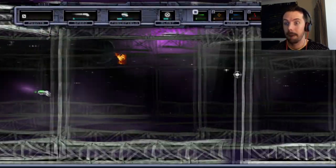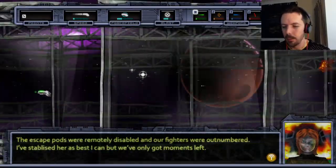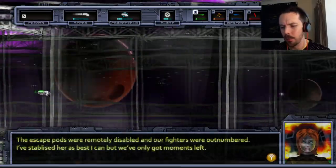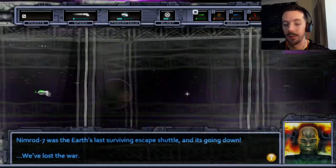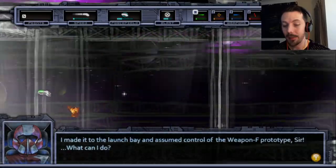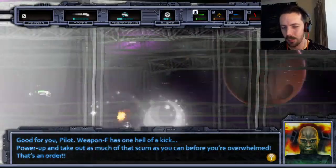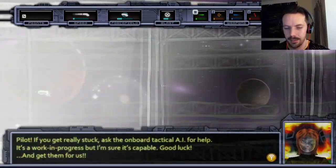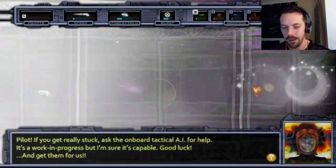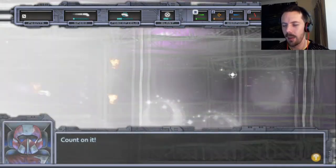Loading. The escape pods were remotely disabled and our fighters were outnumbered. I've stabilised her as best I can, but we've only got moments left. Nimrod 7 was the last surviving escape shuttle, and it's going down! We've lost the war. I made it to the launch bay and assumed control of the Weapon F prototype. What can I do? Good for you, Pilot. Weapon F has one heck of a kick. Power up and take out as much of that scum as you can before you're overwhelmed — that's an order. Pilot, if you get really stuck, ask the onboard tactical AI for help. It's a work in progress, but I'm sure it's capable. Good luck! And get them for us. Count on it.